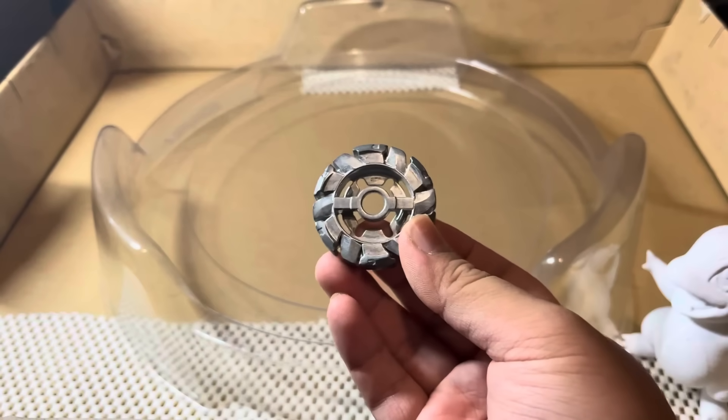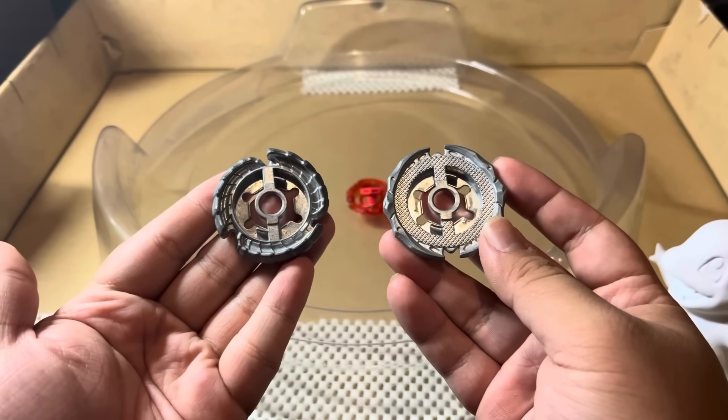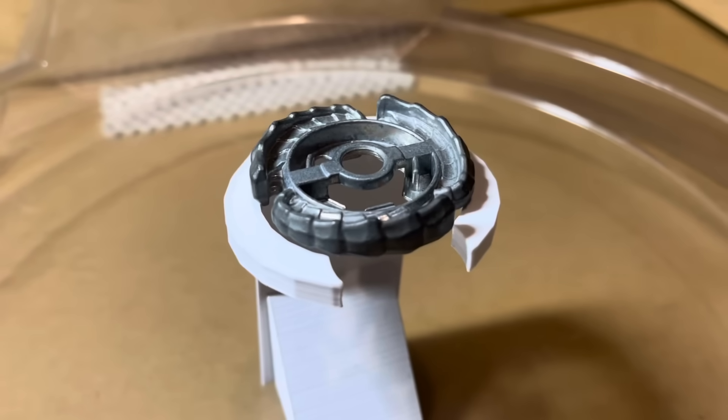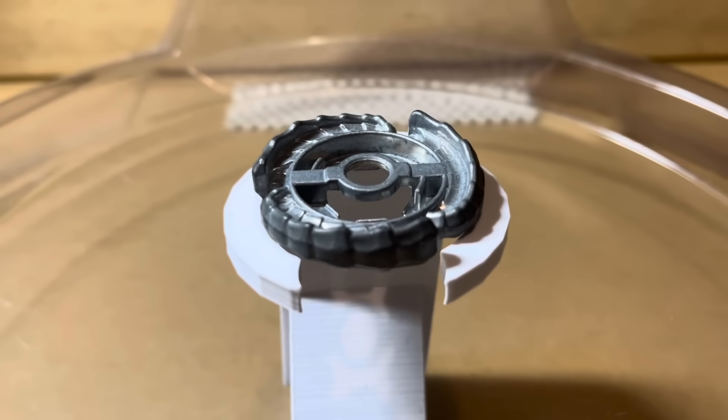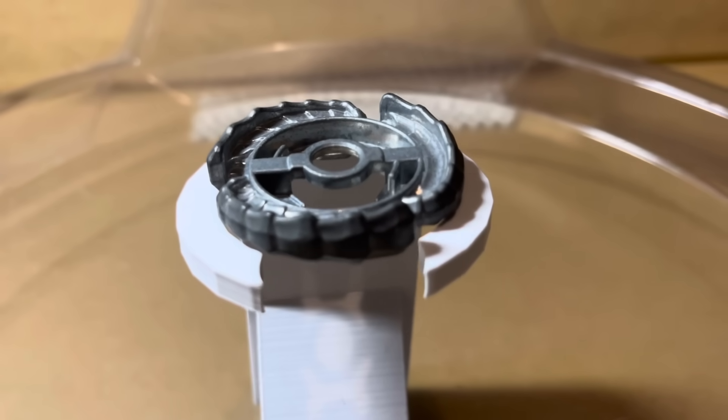We're going to be removing the Dark Fusion Wheel for these two options. On the left side we have the Nightmare Fusion Wheel, and on the right side we have the Forbidden Fusion Wheel. The Forbidden Fusion Wheel has three blades, which provide a lot more attack power than the Dark Fusion Wheel. And as you can see on the blades, it has some sort of pattern-like scales.